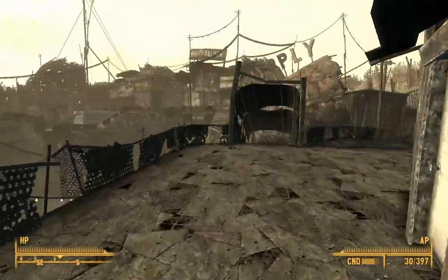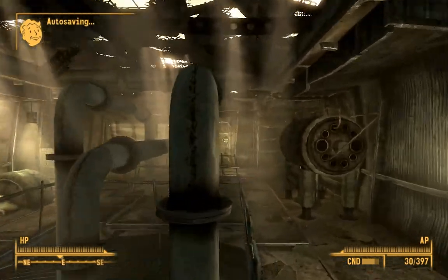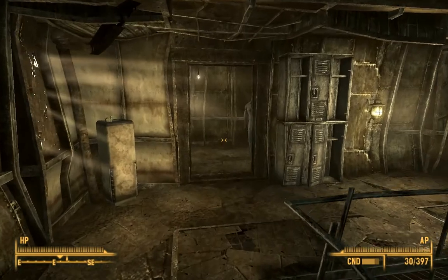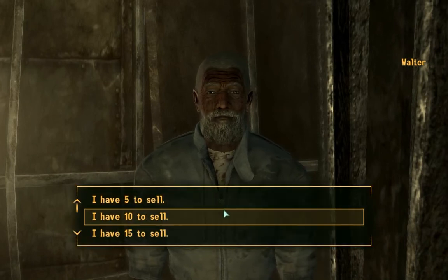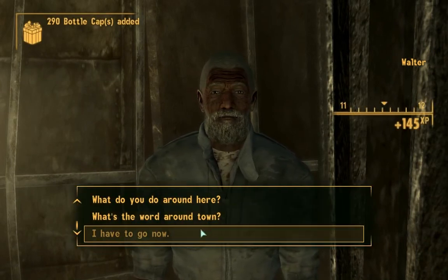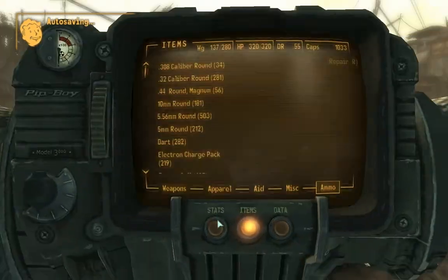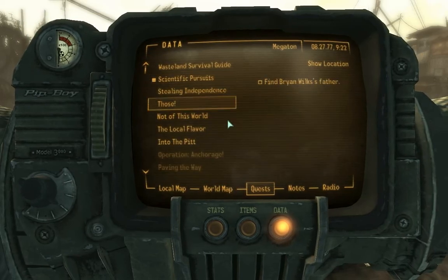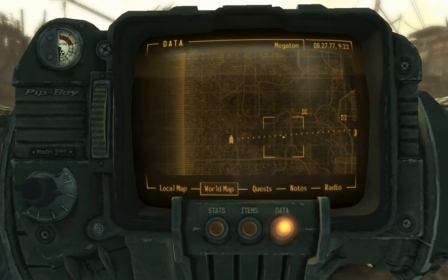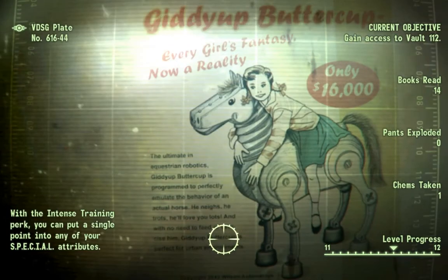I think after this I'm gonna be done for now, but I will be back shortly. I was gonna make my way over to Smith Casey's garage. Evergreen Mills is like right there, so I'm gonna teleport here, see if there's any enemies. If there are none I'll probably stop — actually I'll go to Evergreen Mills and I'll stop.